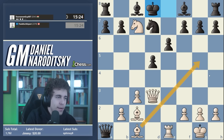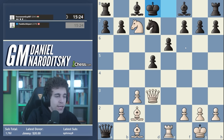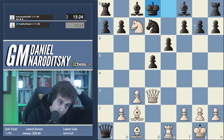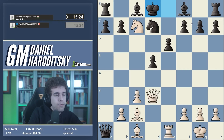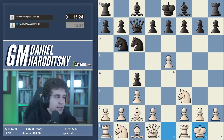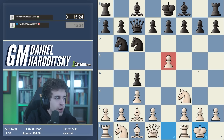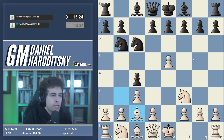Moves like bishop g5 are in the category of automatic moves where you just assume this is the only logical thing to do. This is where you want to pause and see if you can slightly improve the tactic - which can be the difference between a slightly better position and a completely winning position. So queen c7, castles, sacrificing the f5 pawn - you kind of get the point. This a4 idea is super strong and you can find more information in the Chessable course.